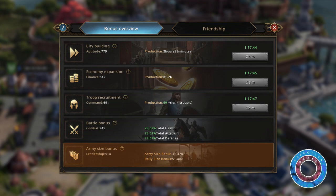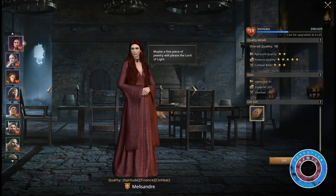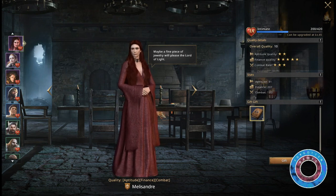Leadership will increase your army size and your rally size. Upgrading your loyalty levels will improve the loyalty bonuses. Higher commander quality grants more bonus improvements. In the friendship tab you'll see an overview of all friendship levels and the quality of your commanders.